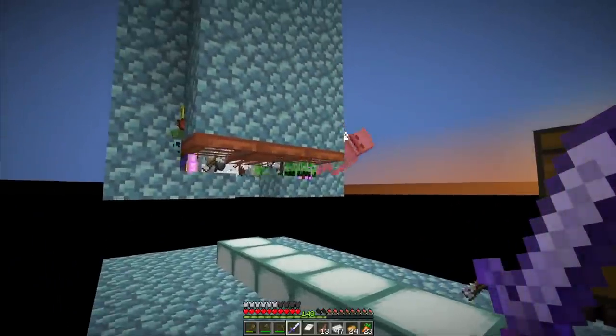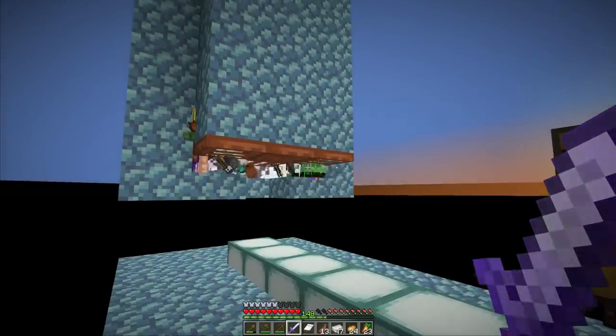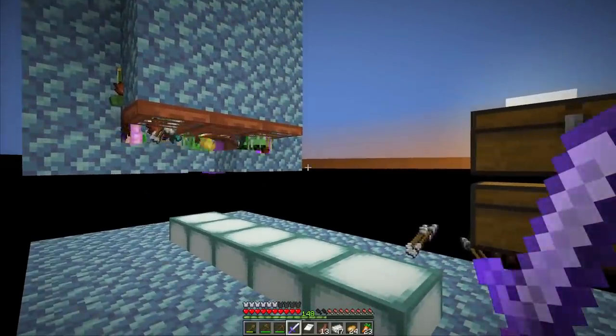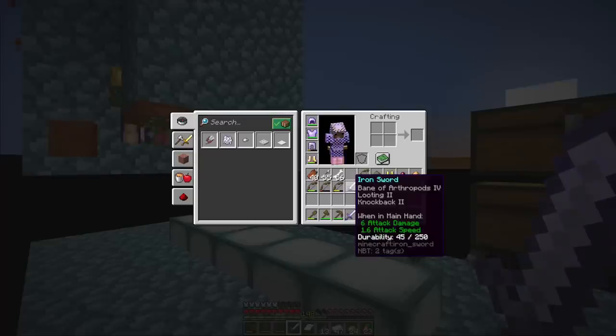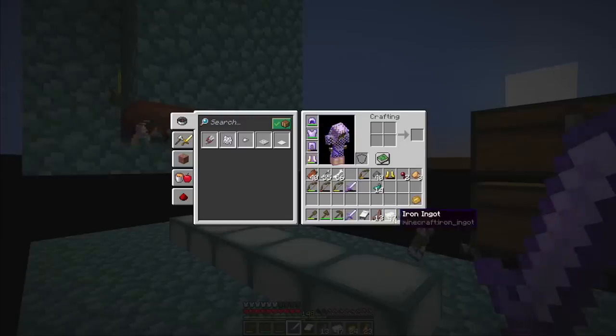I've been chopping down mobs for about half an hour, and this session was actually super worth it. Biggest news is we got a looting sword - it just dropped! It has Looting 2 and Knockback. We're definitely gonna combine it with the mending sword. I also got 16 more iron ingots. Here's basically my luck detector: you have the same drop chance for potatoes, carrots, and iron ingots, but for some reason I always get more potatoes and carrots - only 16 ingots but 24 potatoes and 23 carrots.